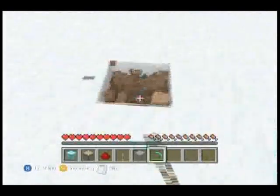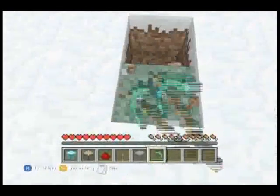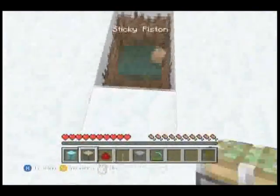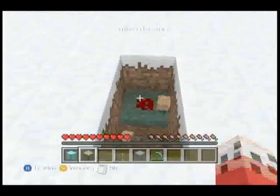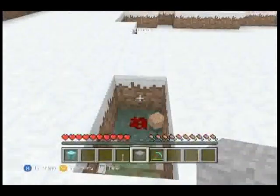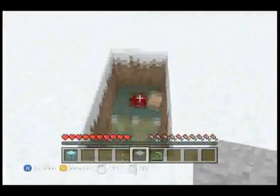What you do is you just dig one here, then you dig two like this. And then you put redstone on that, then you put the piston down there.